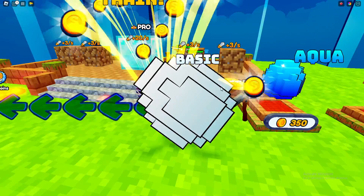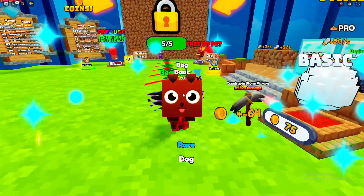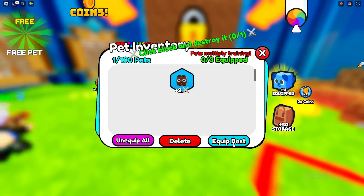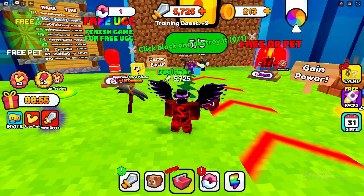Once you have money, you can go ahead and open some eggs so you have some pets. I got a rare one straight away — go ahead and go for better pets and set that auto breaking.